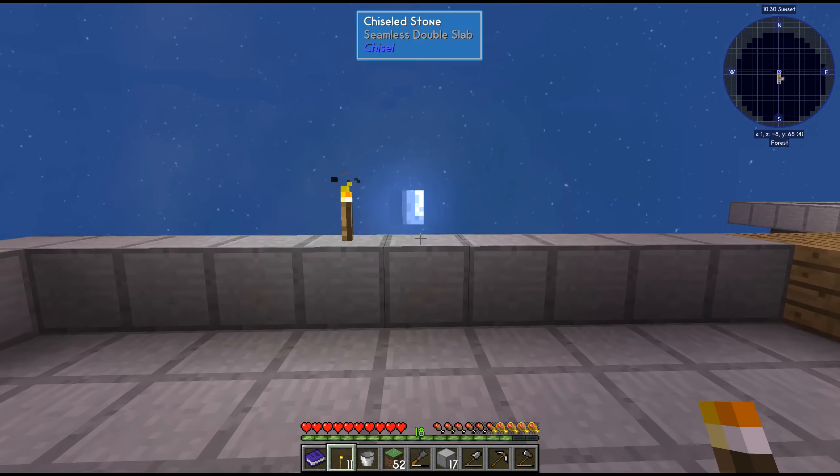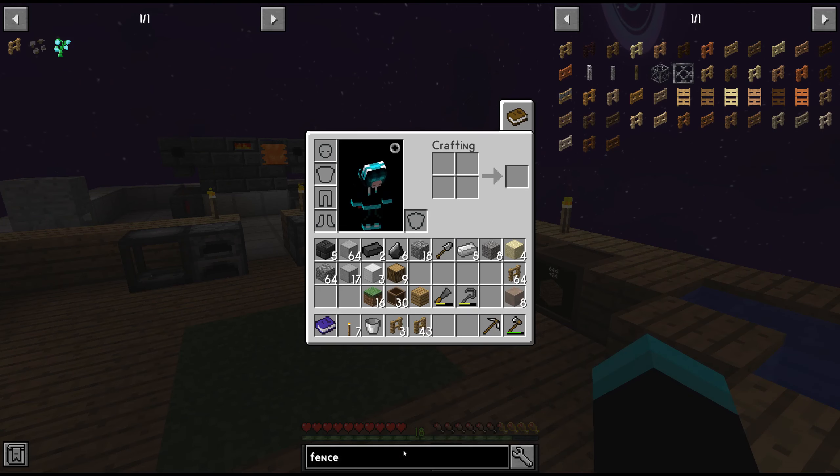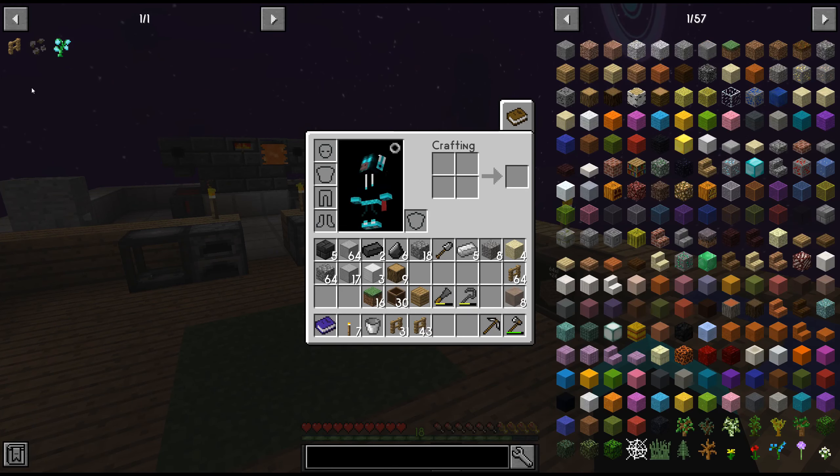Nope, that's where I want it. Animals can spawn here — we'll put two torches down for now. Let's check if every place has been covered with light because we don't want anything accidentally spawning. Looks covered. We need to make the cow seed — we have it saved up here.